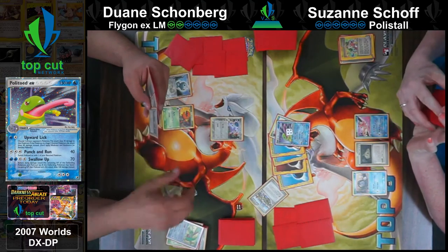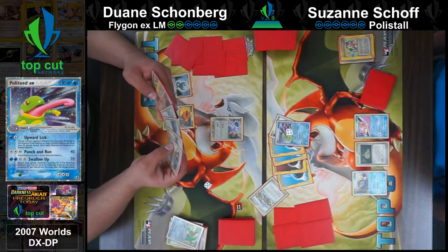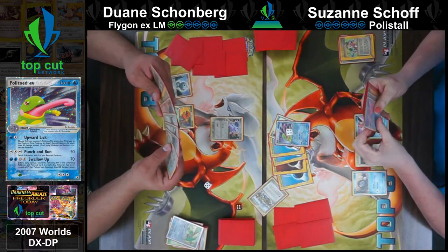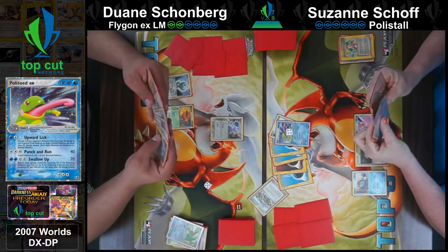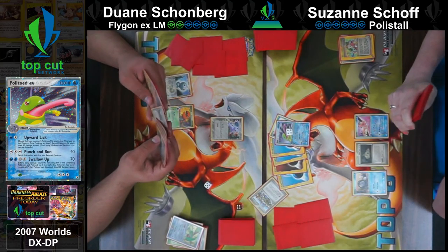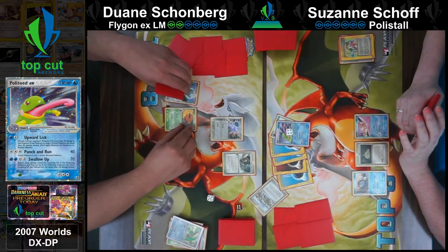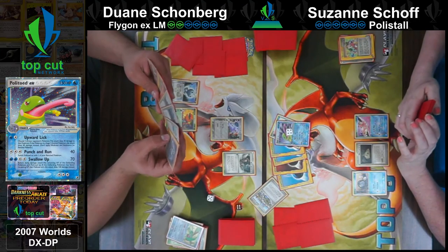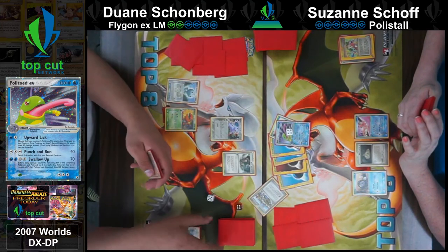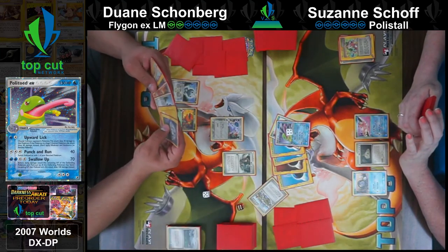I guess that's why hitting the Polytoed was important - getting 40 on it so now anything is 110 and under. But even still, Needle Queen is only 100 hit points and I don't think it runs regular Flygon, just the Flygon EX. Can't she just control the bench going forward? If he doesn't evolve, that trapping could get very bad very quick. It only does 30.